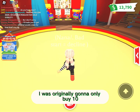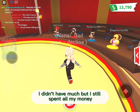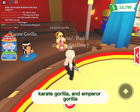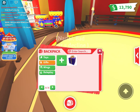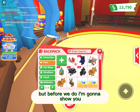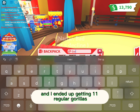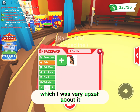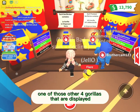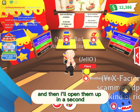I was originally gonna only buy 10, but I decided to do 20 instead, and I spent all my money. But here are the Gorillas — there's a Chef Gorilla, Astronaut Gorilla, Karate Gorilla, and Emperor Gorilla. I did open some Gorilla boxes beforehand and ended up getting 11 regular Gorillas, which I was very upset about. Hopefully in this video I get at least one of those four special Gorillas displayed.